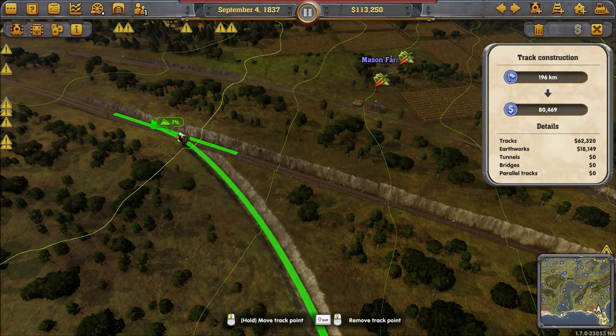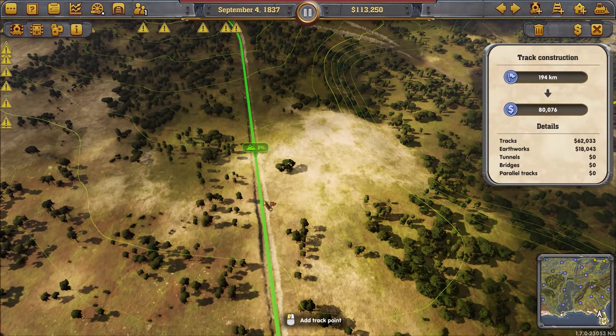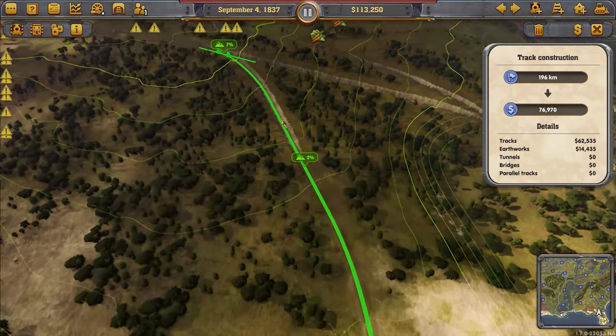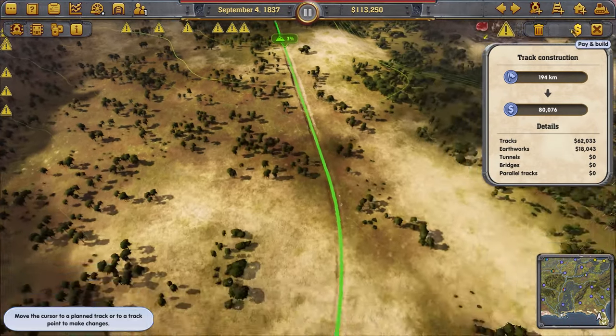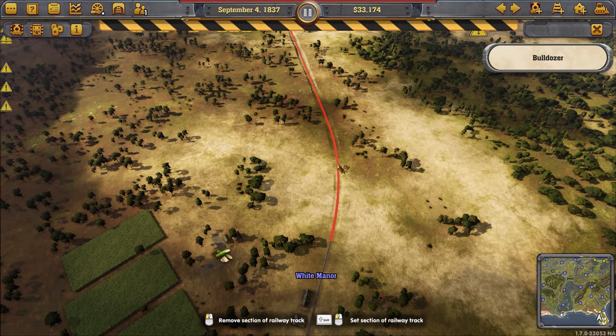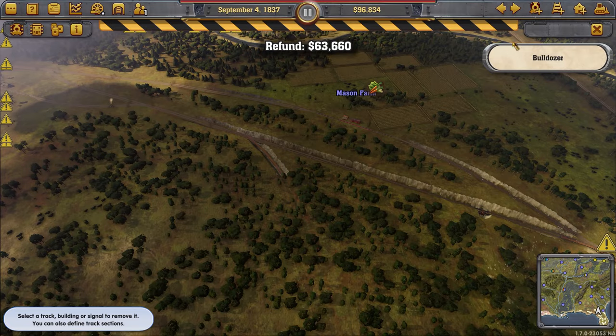This town automatically built an industry that I didn't choose, which is annoying — it's really hard to get them the resources they want because it's so far away. Looks like I'm going to have to build this one in several attempts if I don't want it to look like a mess.